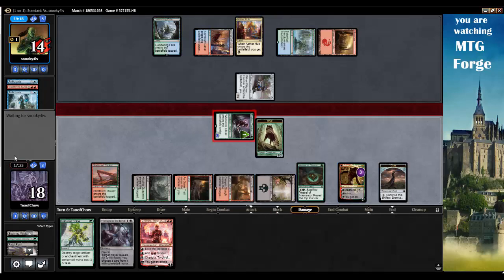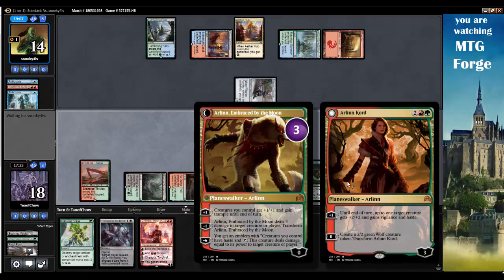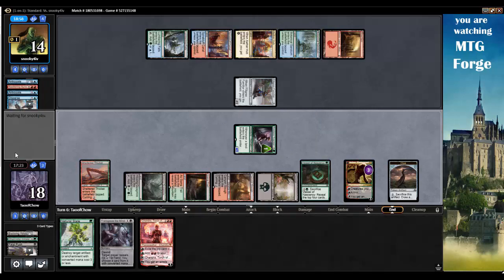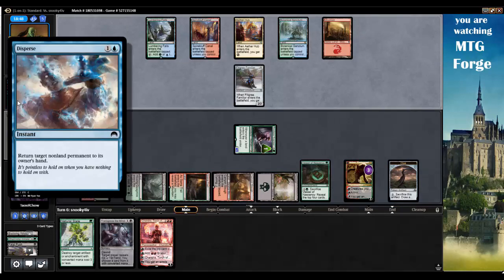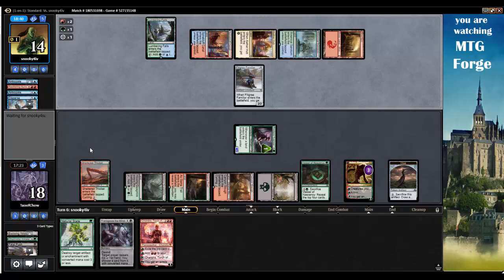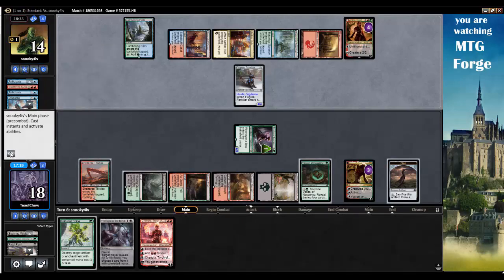If I can get this emblem — creatures I control have haste and deal damage equal to their power to target creature or player. That's actually pretty good, because then I can just tap them and don't have to go into battle with them. It'll take a while, but maybe I can do it. They played Disperse — non-land permanent to its owner's hand. They returned the wolf. Arlen Chord gets a plus one, plus one counter — sure.